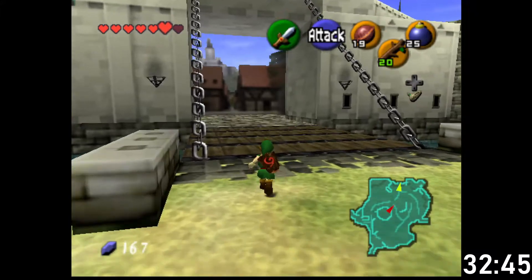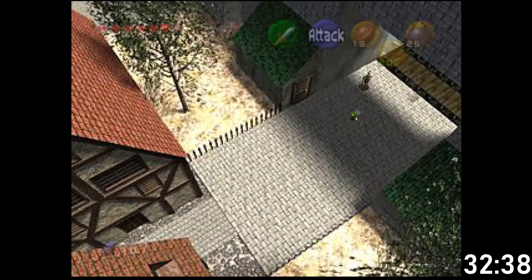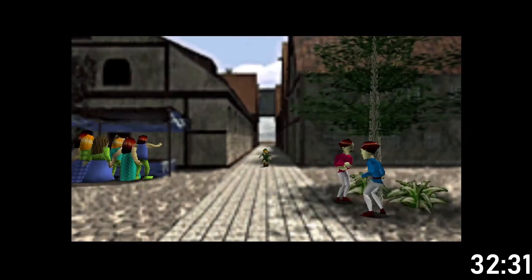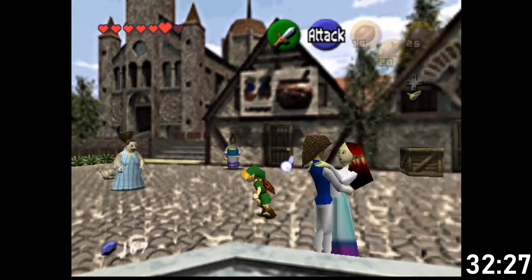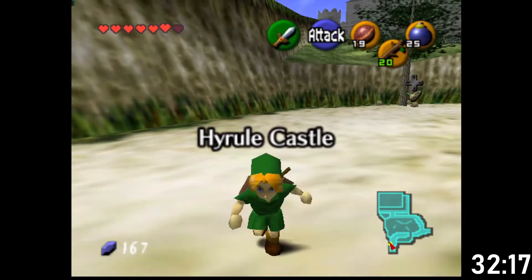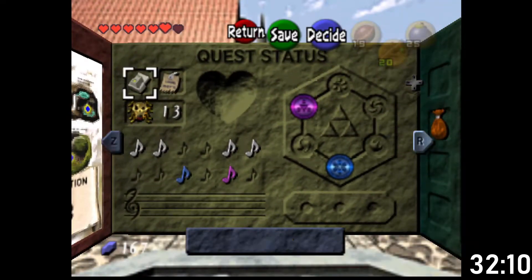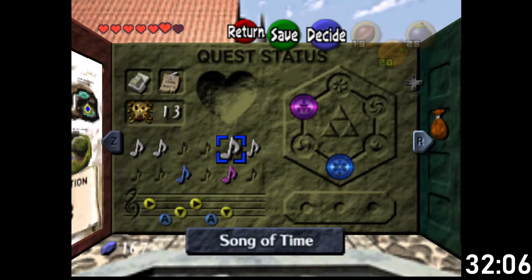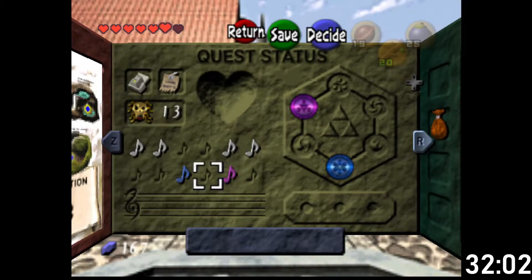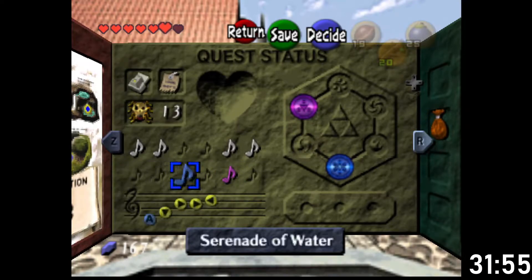There are also songs to think about. We got Zelda's Lullaby, Saria's Song, Epona's Song, the Sun Song, the Song of Storms... what's the sixth? Song of Time - yeah of course, we got that. So it's just locations of teleportation songs that we need to look at now. One of those is going to be after we finish the Forest Temple.